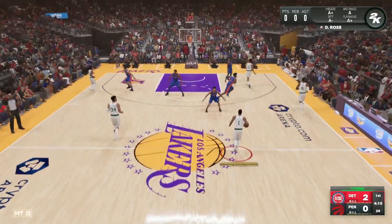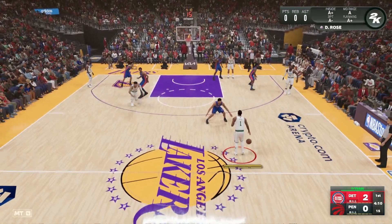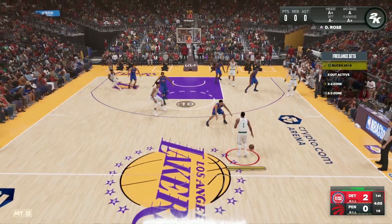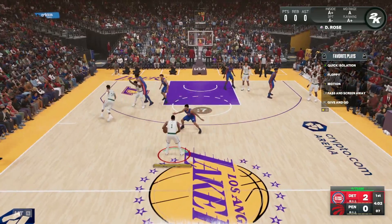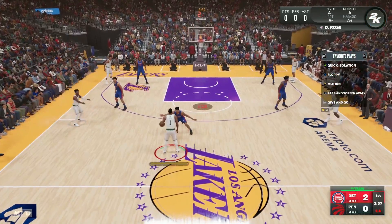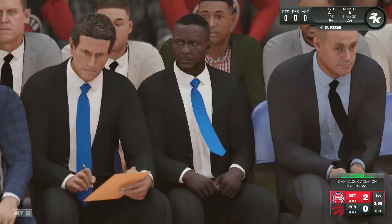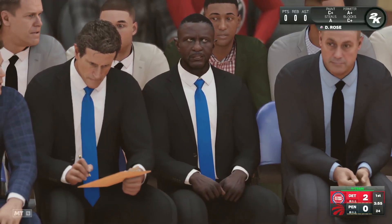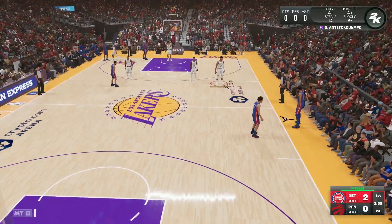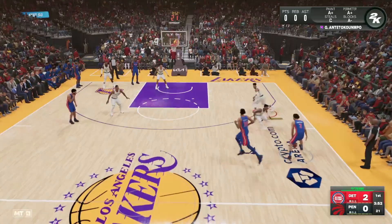What you guys want to do is click right on the D-pad. On your controller, the four arrows — you want to click the right one and that's going to pull up this screen. Then you want to click RB and then click A to go to the Bucks 2018. Then to call the five out, left on the D-pad, click LB. Now you can see that's going to be our spacing. LB, right pass and screen away — that's what you guys want to run.